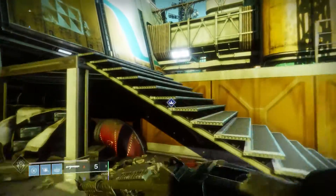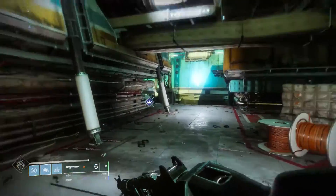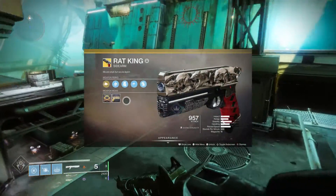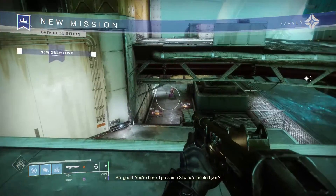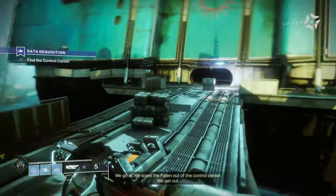We're going to begin one of the harder quests on Titan, known as the Enemy of My Enemy. This is an exotic quest — at the end of the whole quest you will be granted the Rat King. Right now we're just going to be doing the base quest, and the difficulty will be ramping up quite a bit, so try and follow along, but if you need to level up, always feel free to go back and do that.